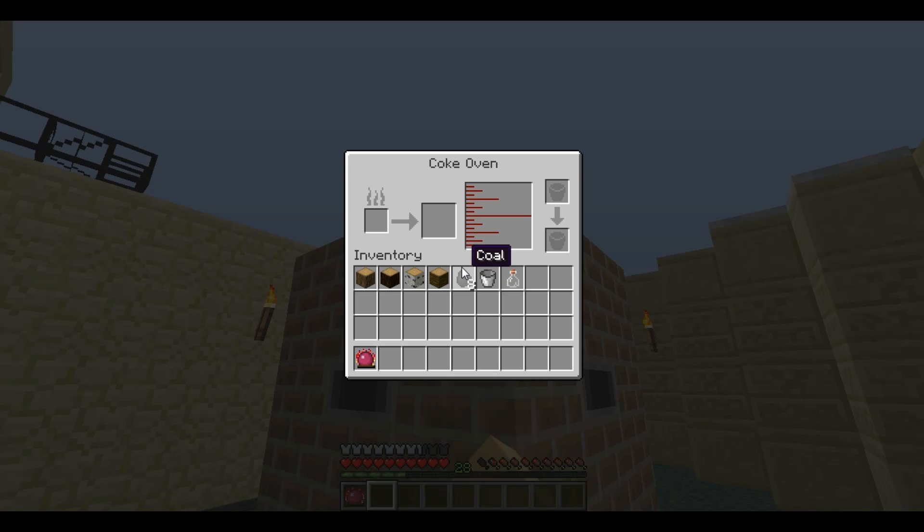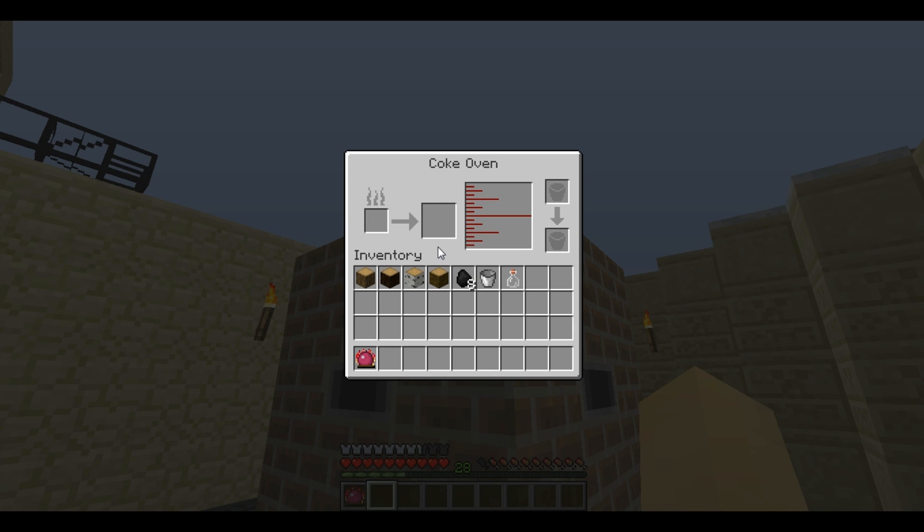Then you can right-click anywhere on the Coke Oven and it brings up this GUI. The way the Coke Oven works is you can put in wood or coal into this part and it will change it for free into either charcoal for any wood, or coal coke for coal.